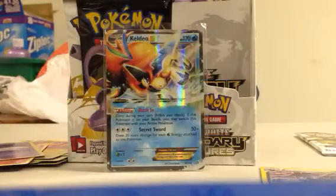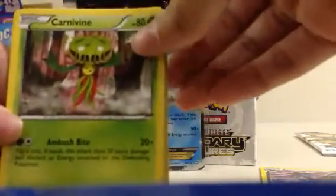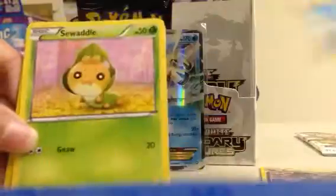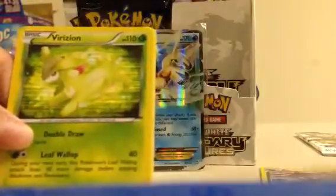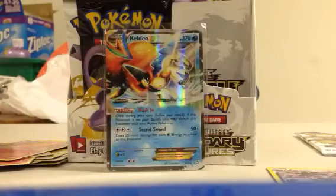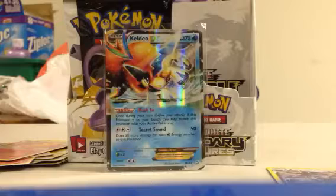Two packs to go. So far — okay part. Two holos and two EXs. I know that sounds like a lot, but for a Legendary Treasures box, it's not that much. Carnivine, Swadloon, Krogunk, Natu, Magikarp, Swaddle — nice. Holo Viridian — I know I don't have this one. Ninetales, another Meloetta EX, and Torchic. This part turned around a lot — just as I was about to say it was decent, I got another EX. That's my second Meloetta.